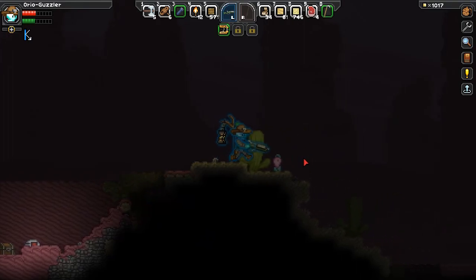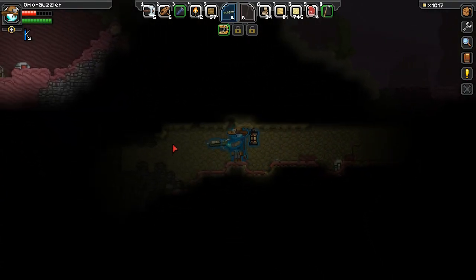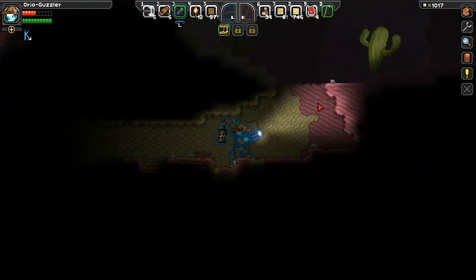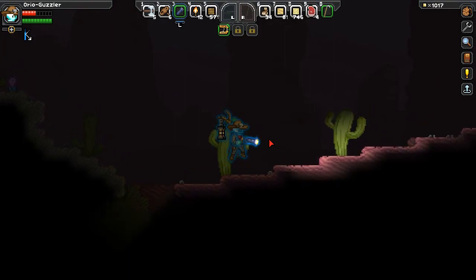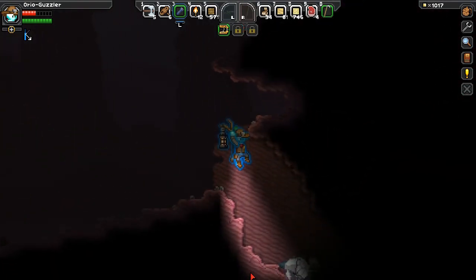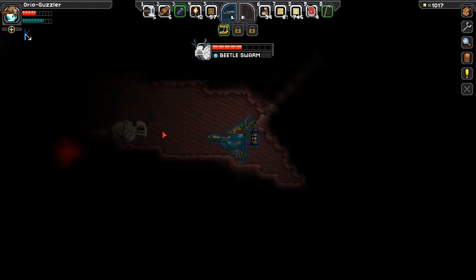We're going to give this the old try. I'm bouncing — that's not great. It means I don't take fall damage either. Some of these things are techs that will eventually — whoa, that's not what we want. Yeah, that does more damage.